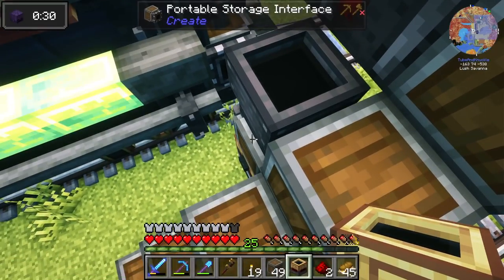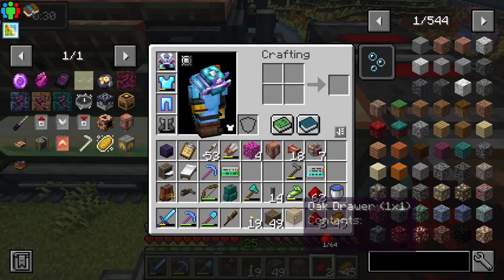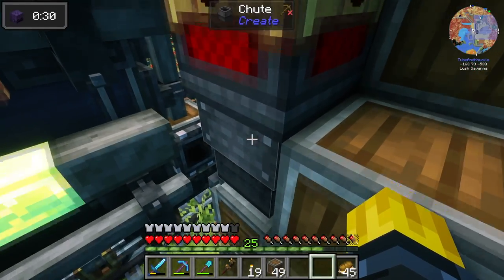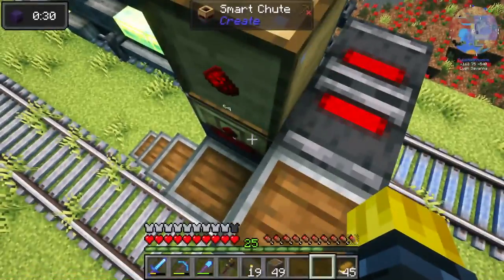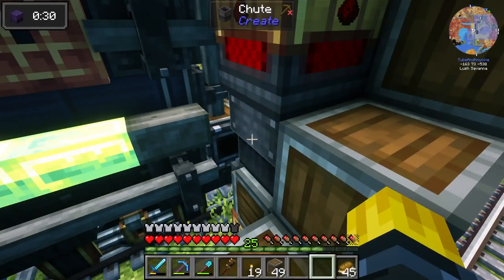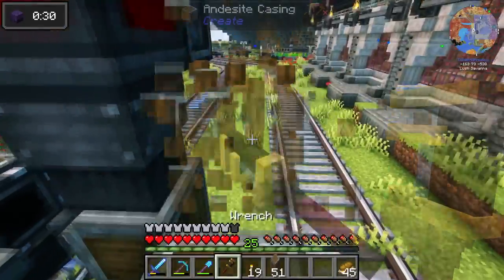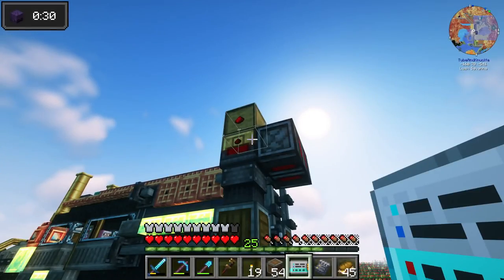I'm gonna take a smart chute right on top of the chute that feeds the portable storage interface. We'll put redstone in the filter and take a redstone drawer that's gonna load from over there. I have a downgrade in here so it only holds 64, and this chute will only hold 16. When the train comes, the redstone signal locks it, but when the train leaves it unlocks and 16 pieces go in. When the train comes to load it locks again — so only 16 pieces of redstone go in. That's the easiest solution.